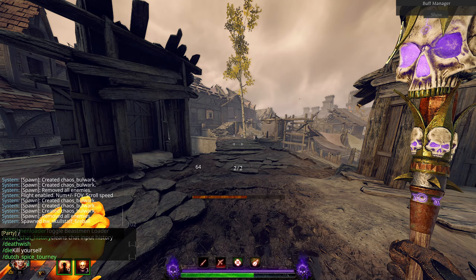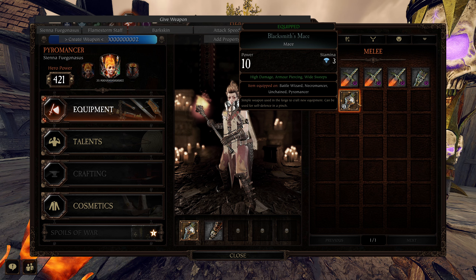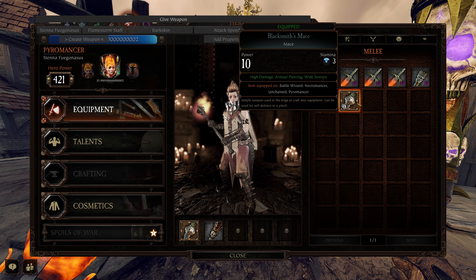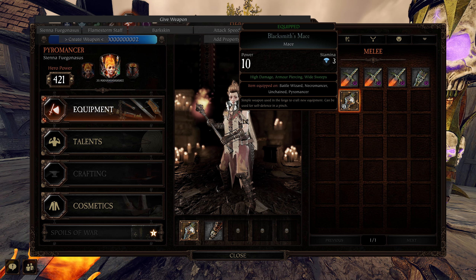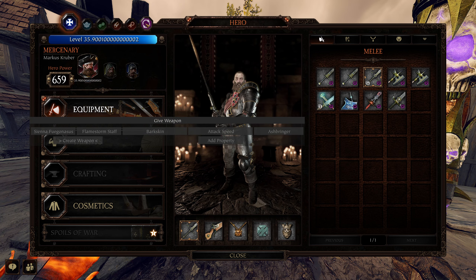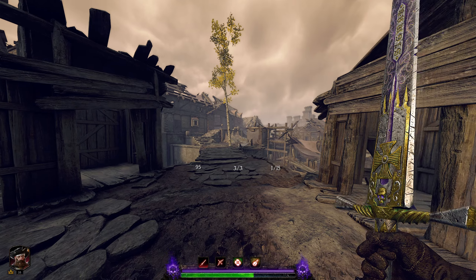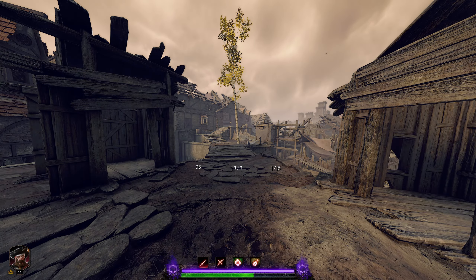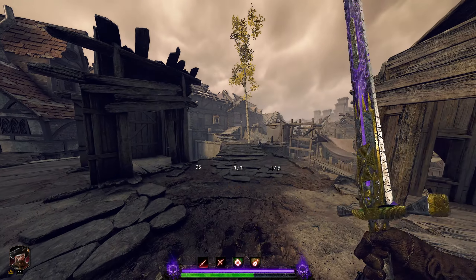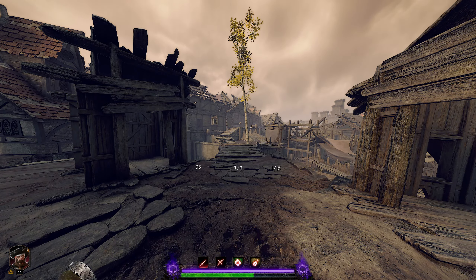I'll put a spreadsheet in the description, and one of the things on it is weapon attack speeds, because basically not every weapon is going to benefit from QQing. For instance, the Executioner Sword — you don't get increased attack speed by QQing. Block canceling is actually your best strategy, which would be the second tech. Block canceling is where you do an attack and then immediately block.